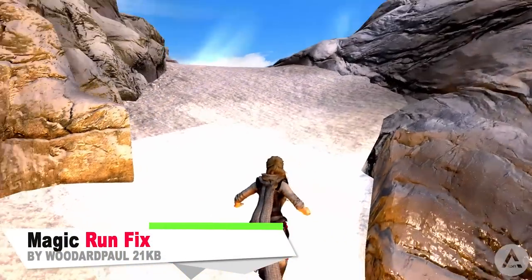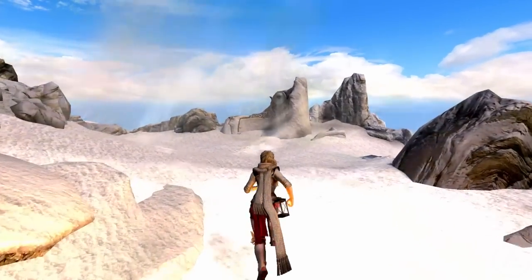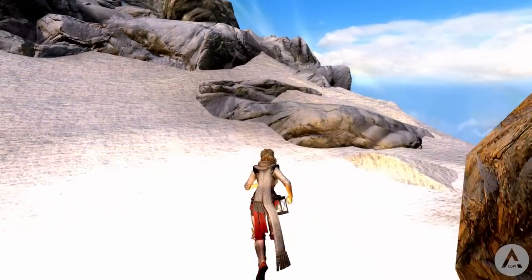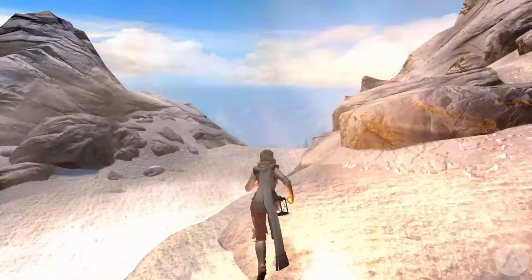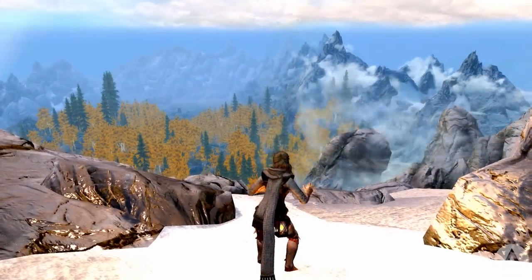Next up we have the Magic Run Fix. This mod is a simple one and fixes the animation you have while running when you have magic equipped. It essentially removes the strange-looking running animation and gives you back a regular run, because why would you need to run differently when you have magic equipped anyway? A nice mod — I agree the magic animation while running is very strange.